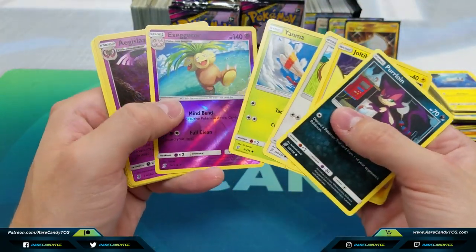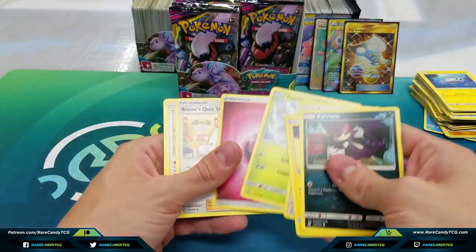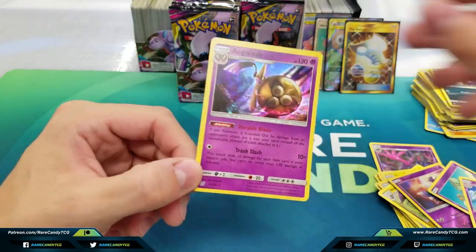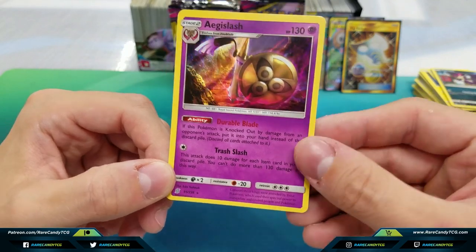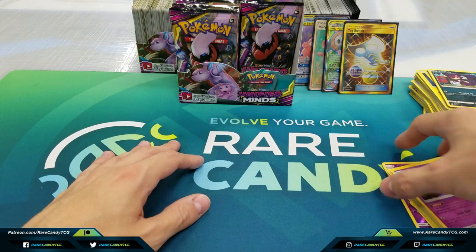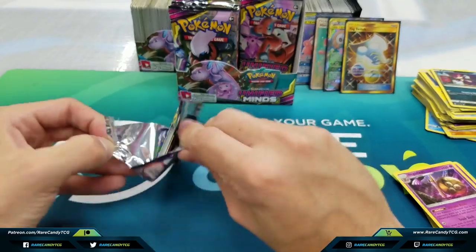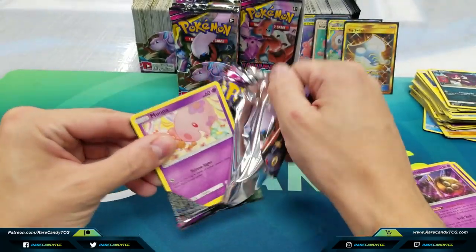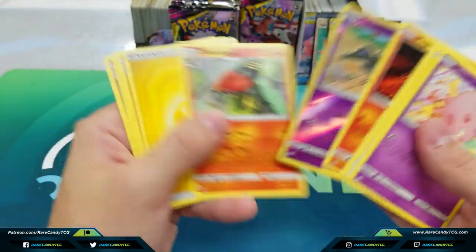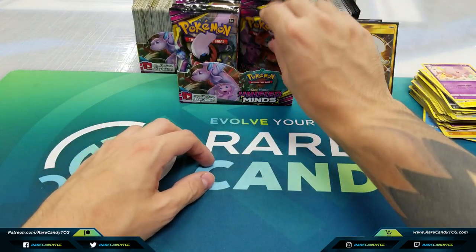We got Exeggcute and we got my boy Aegislash. It only took us three boxes but we finally got there. I'm a big fan of the Aegislash from this set — we did a deck on this thing already on the channel about a month ago. Every time there's a new set there's always a stage two that I'm drawn to that I try to make work, and Aegislash is definitely my pet deck of Unified Minds. So Salazzle and Talonflame. Overall this half of the box is pretty busted — we got our Aegislash, two full arts, and a secret rare.